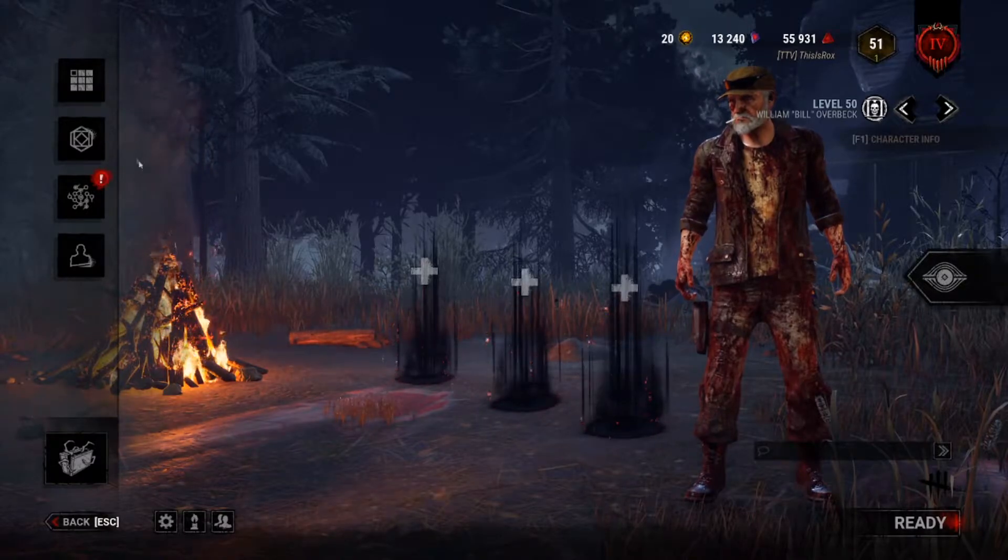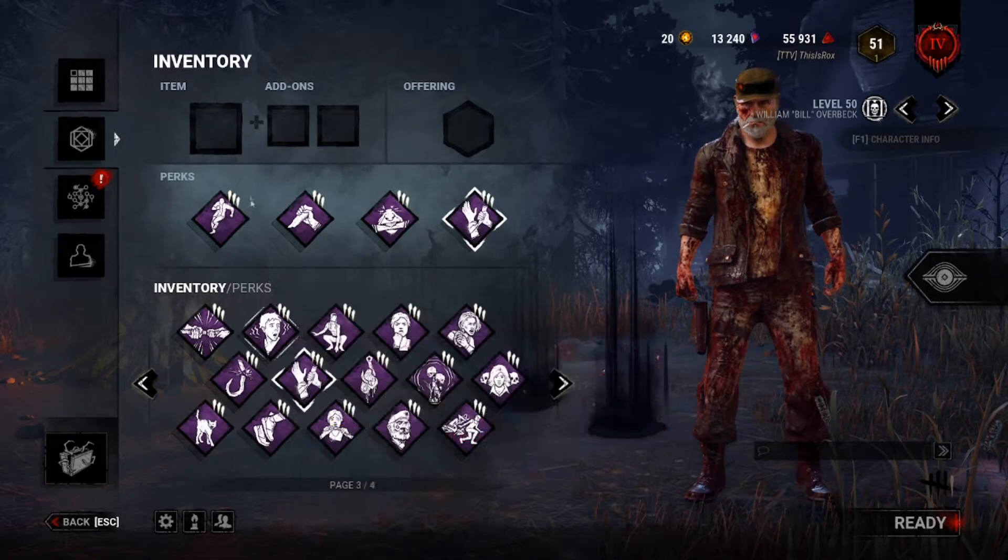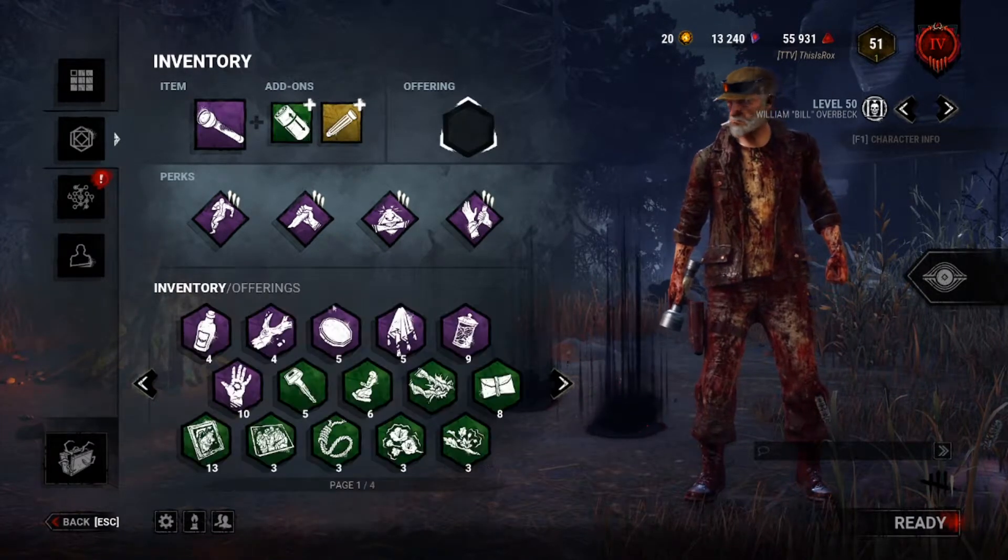We all know you get tunneled constantly, so make sure you're running the fun perks: Decisive Strike, Dead Hard, Self Care, and Iron Will. With these perks, I promise you, no killer will ever tunnel you ever.